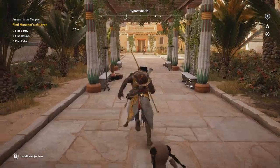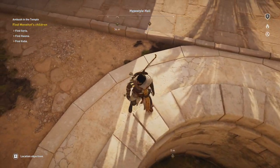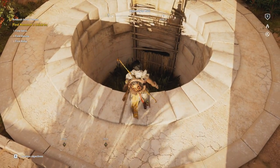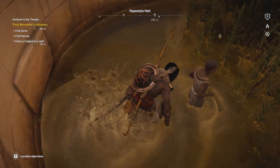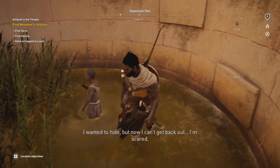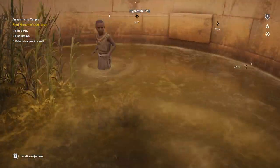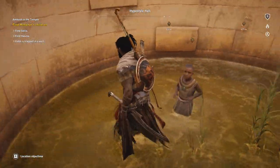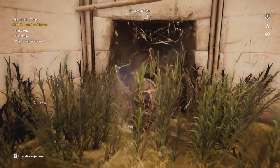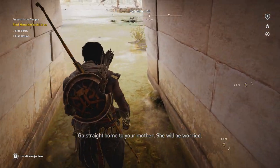One of them must be around here. Are you going to sleep at our house again? Not this time, but I hope to pass by and visit your mother. What are you doing inside here? This doesn't seem safe. I guess you've been hiding a little bit too well — how do I get you out of here? Break through the wall — yeah, that's what I'm supposed to do. Through the tunnel. Thank you, Uncle Bayek! Go straight home to your mother; she will be worried.